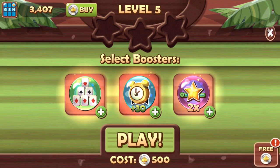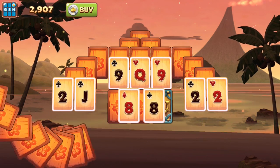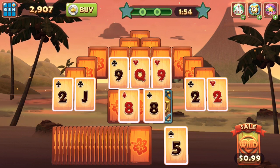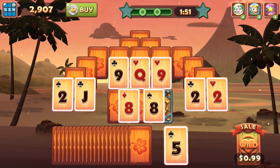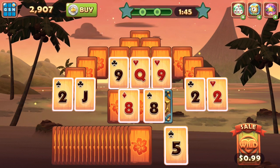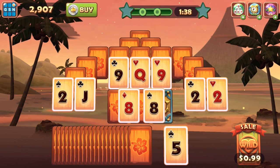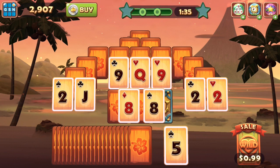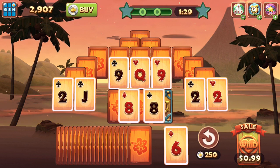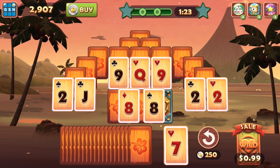We're going to click play and jump right in. The card at the bottom is a five, so you have to pick a card that's either above or below five from the cards up top on the screen. If you can't find one, you have to pick a card from the pile down below. I don't see a six or a four, so I'm going to pick one from the pile. Here's a six. I don't see a seven or five, so I pick another — here's a seven. Now I can pick the red eight or the black eight. The color doesn't matter.